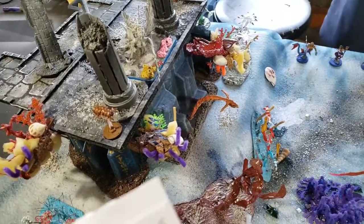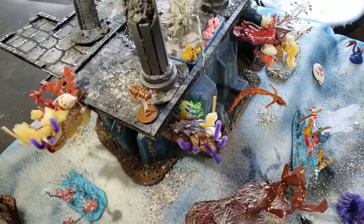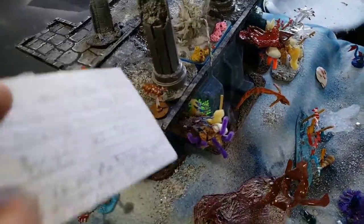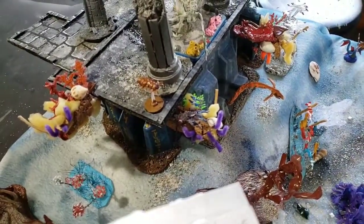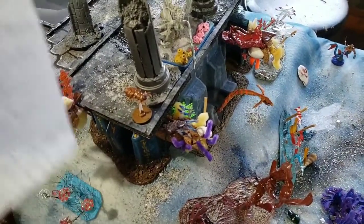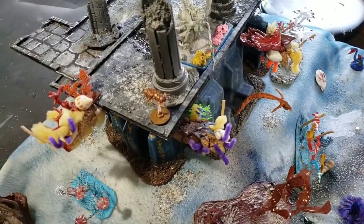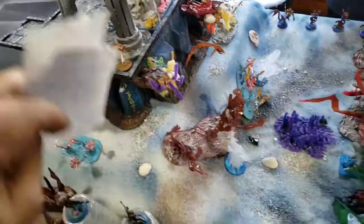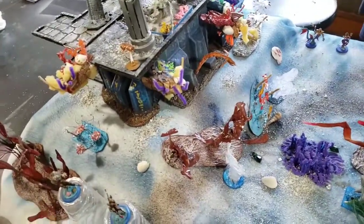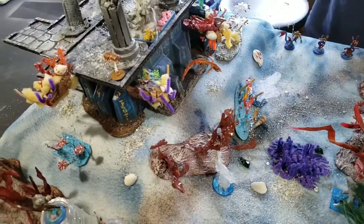You get one victory point for every 25 points of your opponent's models that you kill. You also get three points for the main artifact inside the ruin, and one victory point for each artifact token, plus whatever that artifact is worth in victory points. So you get a lot of victory points for getting in there. The person with the most victory points at the end wins.